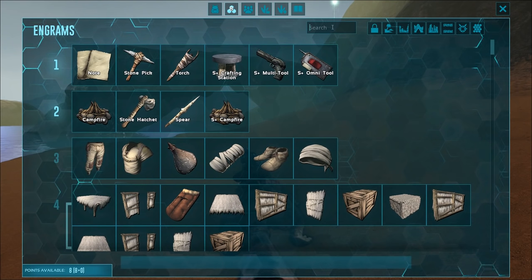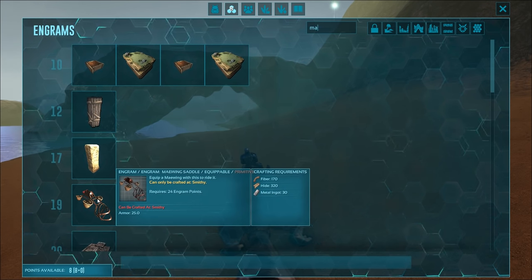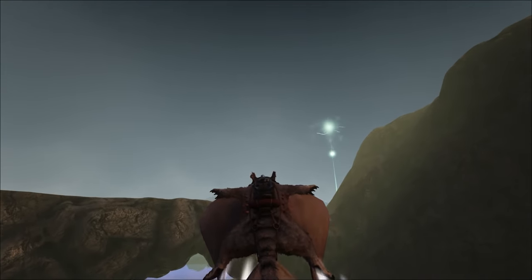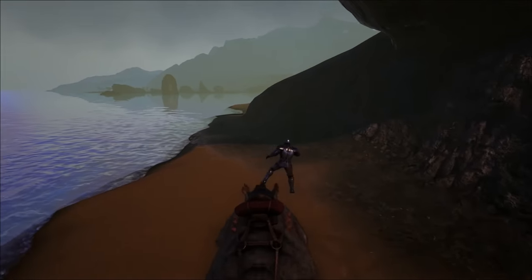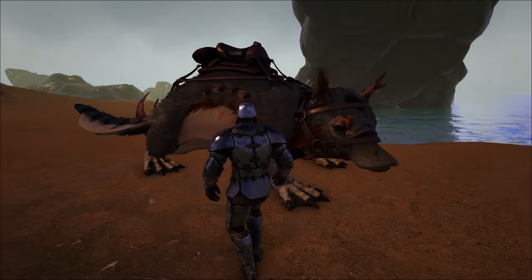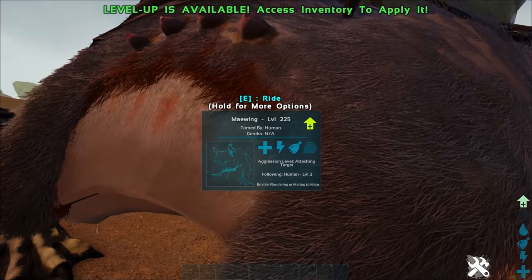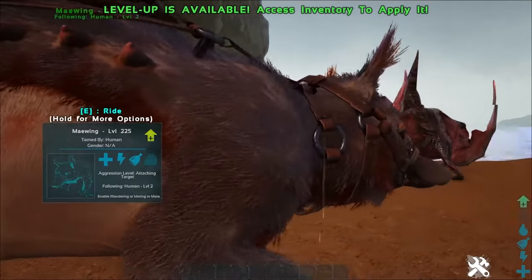You don't really want to take the Maewing into combat as it's not made for combat, but that's fine because you can easily just run away from literally everything. The Maewing saddle is learned at level 19 — super easy to make: 170 fiber, 320 hide, and 30 metal ingots. Definitely recommend grabbing a whole cluster of them, because they also have the ability to produce eggs of every single kibble tier. They are both male and female (gender listed as N/A), enabling you to breed both of them and have two babies hatching at once.